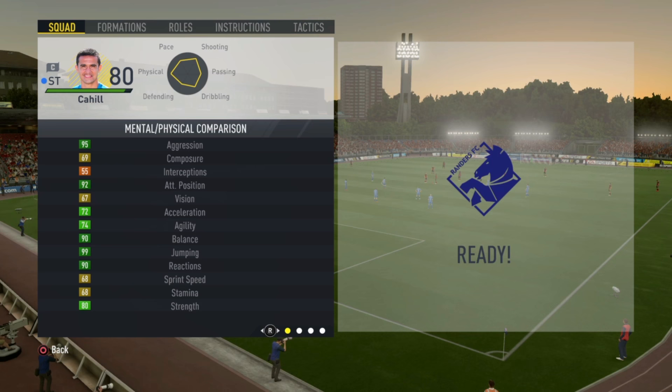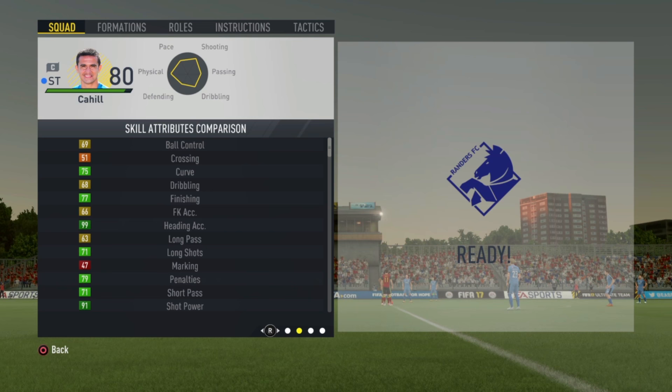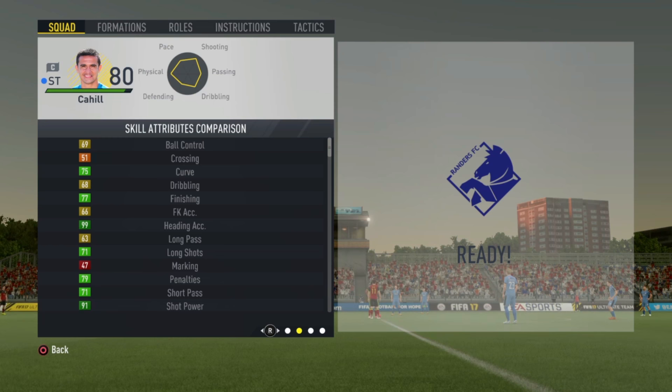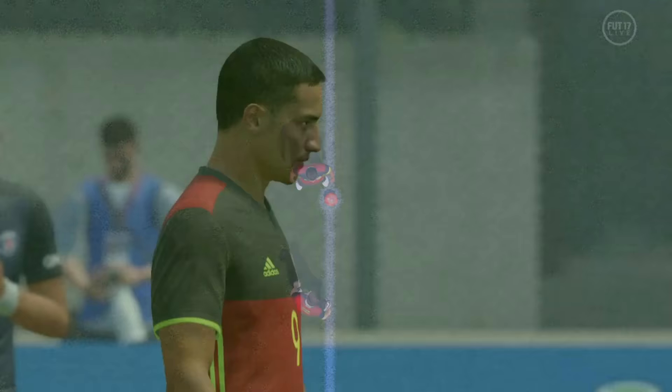I've quickly gone into a single-player match just to show you his in-game stats. He has 95 aggression, half-decent acceleration — not the best, as I said — really good balance, and 99 jumping. Holy crap, that's insane. He's got really good reactions and pretty good strength. His other stats: really high shot power, and 99 heading accuracy. He's only 5'10", but if you're running down the sideline with Matthew Leckie, you cross the ball in, Tim Cahill gets his head on it — you'll score. Legit 99 times out of 100 you'll score a header with Tim Cahill. He's also got the power header attribute, and he's also injury-prone, which in FIFA is very good.